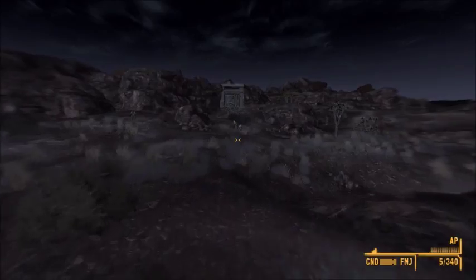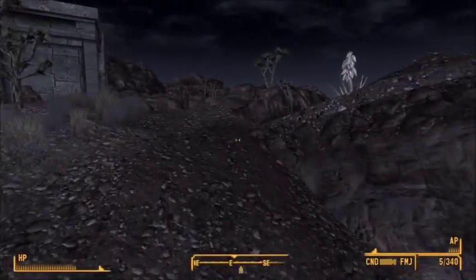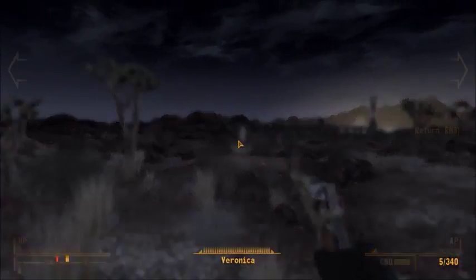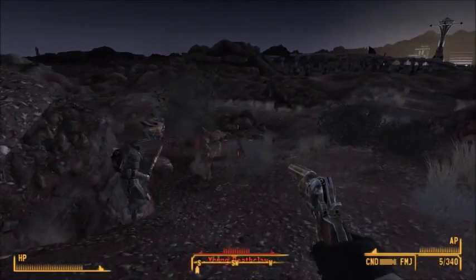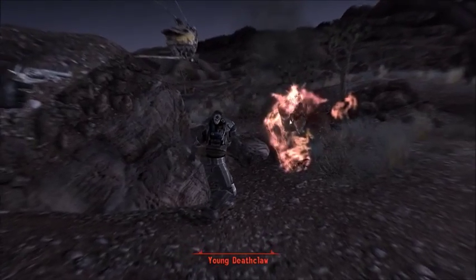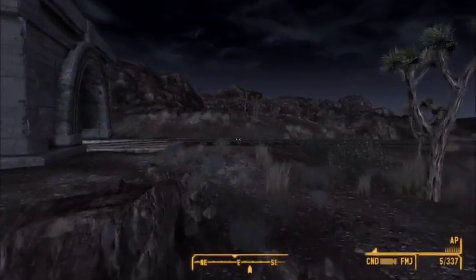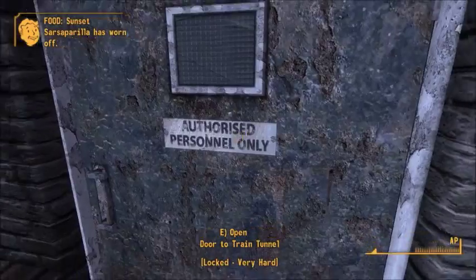That looks like the Brotherhood bunker. From what I remember, I actually think you can't go inside here because you need some sort of key. Oh no, this is a new place entirely. What's that? Oh, it's a deathclaw — it's a young one, it's not too hard. Hopefully that's not a sign that there will be proper adult deathclaws, because those things are just dangerous no matter what level you are. Train tunnel — don't think we'll be going in there, that sounds pretty tough.